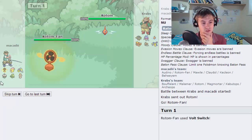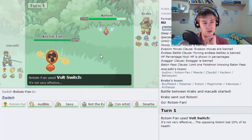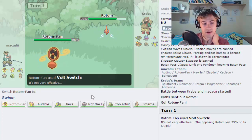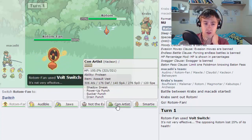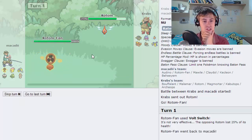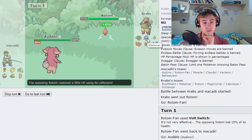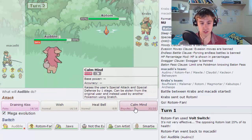He is slower than us, so he is either going for a Ghost type move. We could go into Audible or into Con Artist, but I don't particularly want to go into Con Artist because I'm fearing the burn. So we're going to go out into Audible. He does have a few switch-ins for Audible, but I just remembered that Malamar is going to be weak to Fairy as well, so that's actually not going to be as scary as I thought.